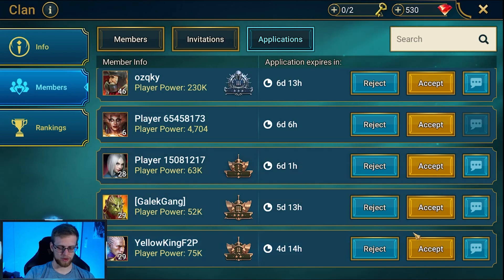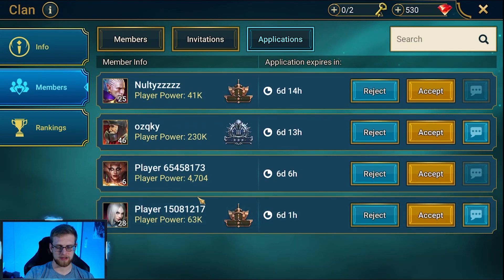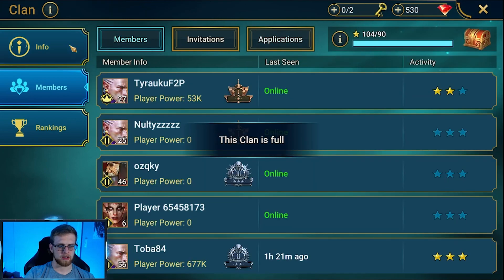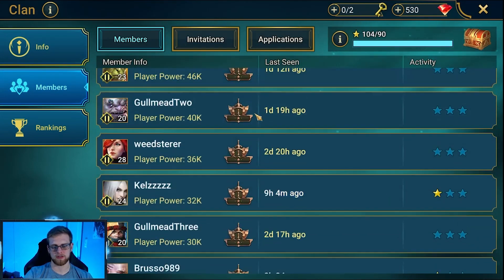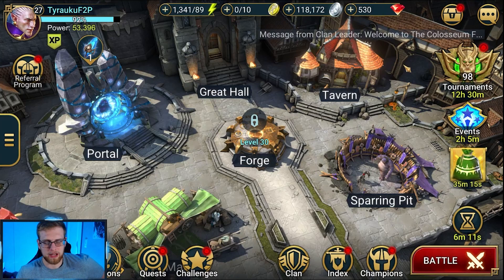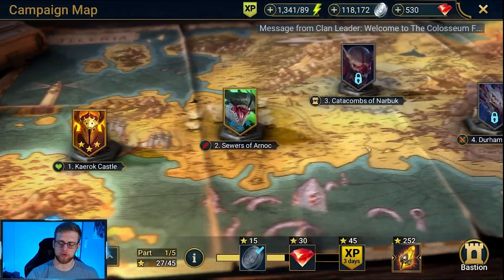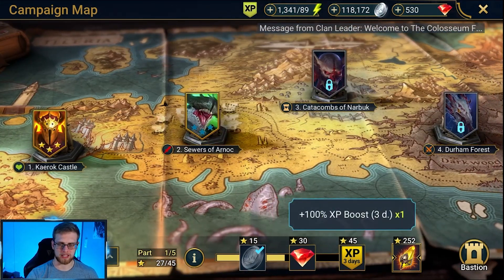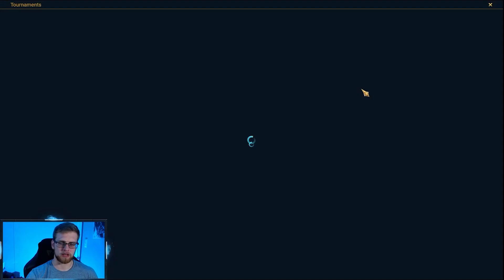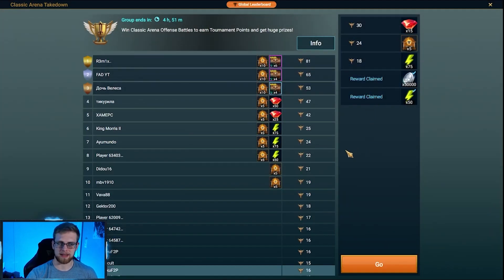Let's go to the clan and see if we're getting applications. A lot of applications — holy crap! Galak Gang, Yellow King Free to Play — you already accepted another clan, Galak Gang. I'm glad you accepted another clan. Some haven't changed their names yet — I'm gonna assume they're not very active. Let's just accept some people. The clan is now full — sorry to the player with the numbers, I had to reject you. I should have checked before. I'm not going to use any shards right now — going to save them for the expected champion chase event coming up, because typically whenever there's fusions there are champion chase events.